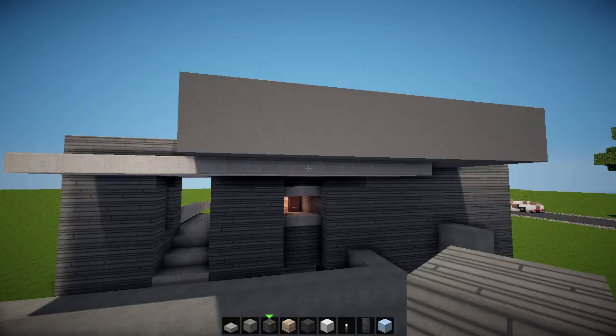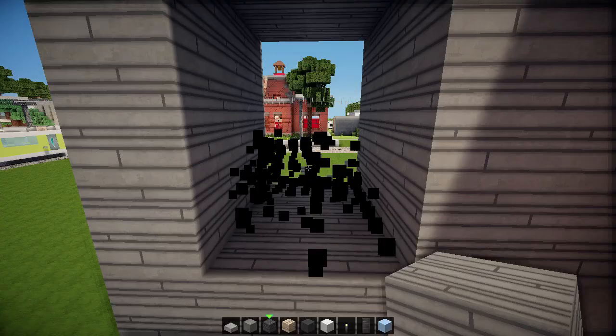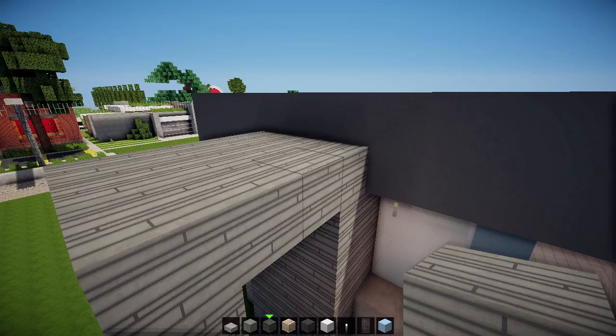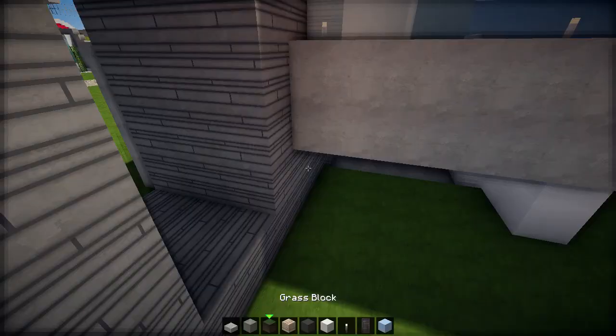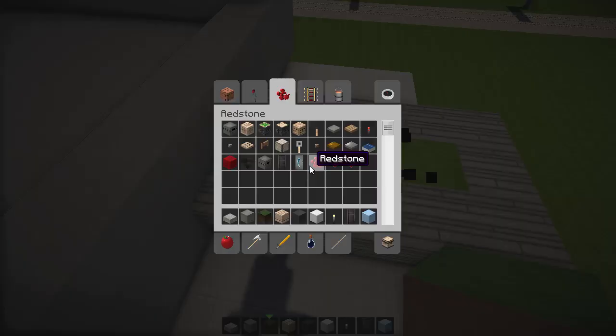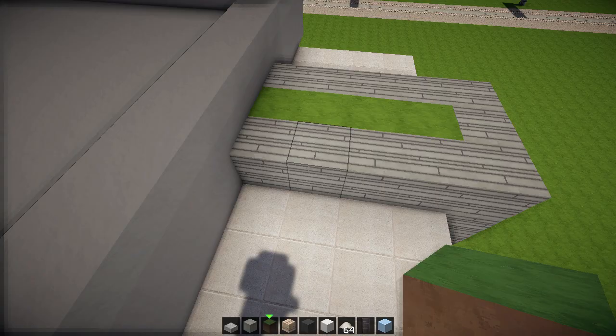I'm going to delete this because I'm going to make a little hill - just to add some shapes. We can also place some grass here and on this side. This is just to give you guys some inspiration.